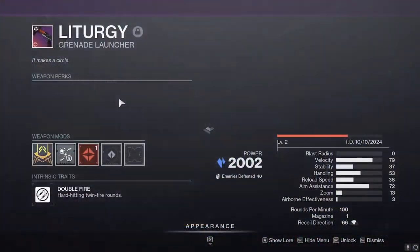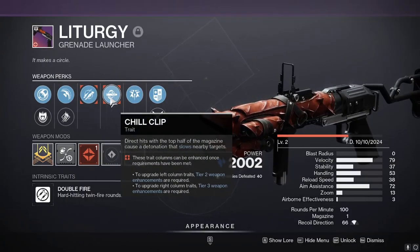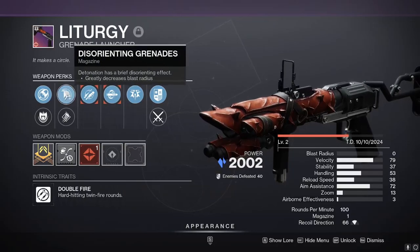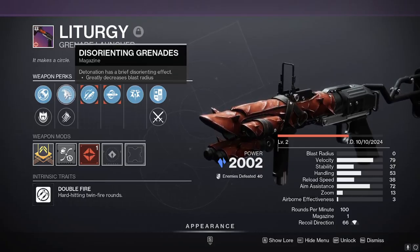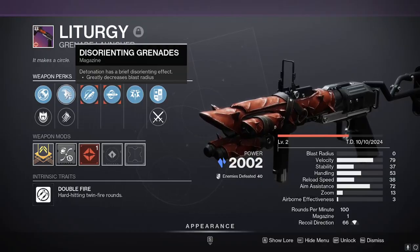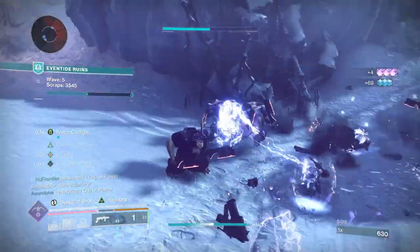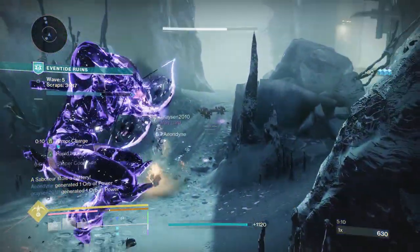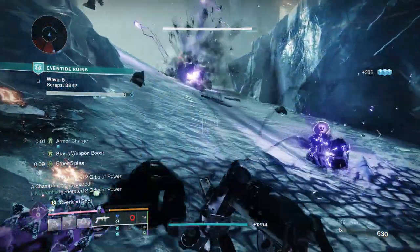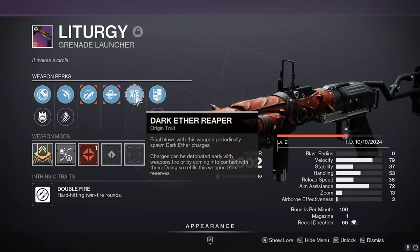Next we have the Liturgy grenade launcher. The reason why I love it is because it comes with Chill Clip, which is really potent. You want to be able to slow targets, giving you a chance to make better use of your moths to blind them, and that works in tandem with disorienting grenades so you can consistently apply blind. With the new origin trait, Dark Aether Reaper, final blows with this weapon periodically spawn Dark Aether charges that can be detonated early by weapons fire or contact, refilling the weapon from reserves — great for grenade launchers since you'll always have ammo available consistently.